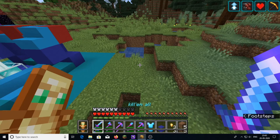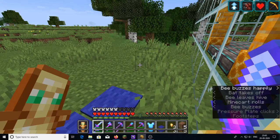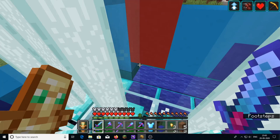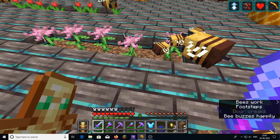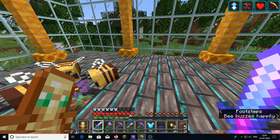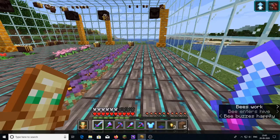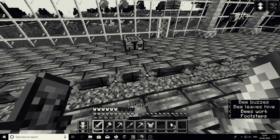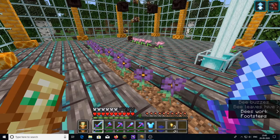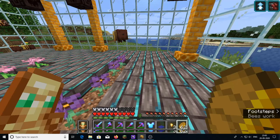Let's get into the project. The first build is in the overworld and it's right here. As a pollinator garden there must be flowers to get food sources, so from here we can get food sources and we can use a crafting bench which is right here.